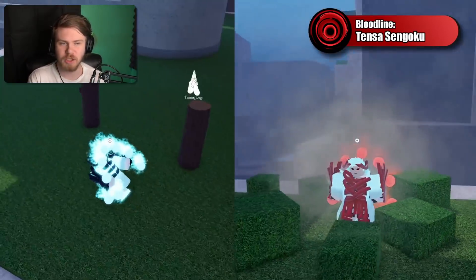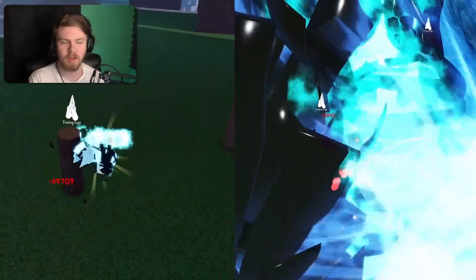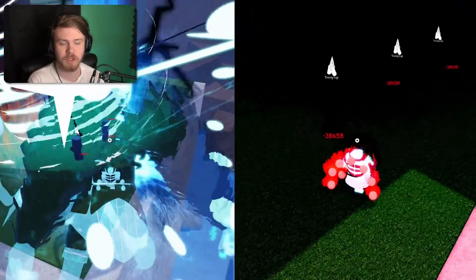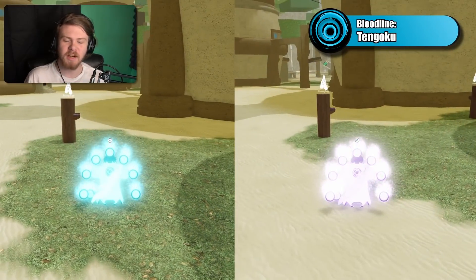Sengoku versus Sengoku Inferno — there's not really much that's changed between them. One is black, one is red. The skins are almost the exact same, so you can pick and choose whatever you want, but obviously Sengoku doesn't cost as much as Sengoku Inferno, so keep that in mind.